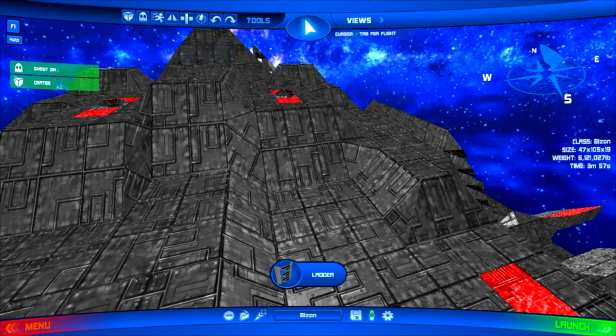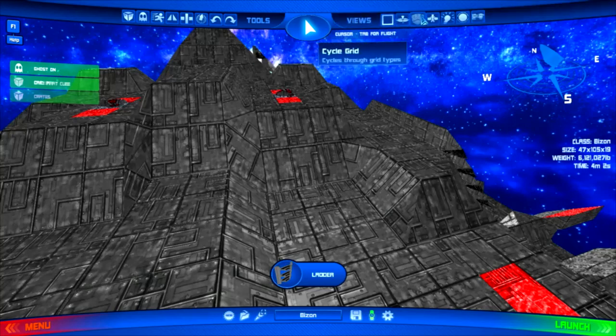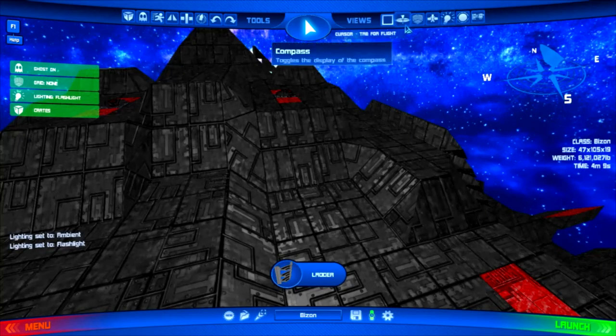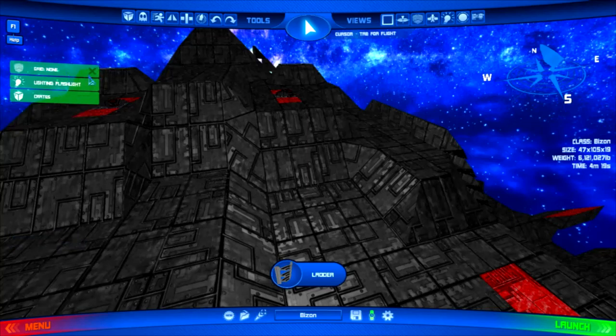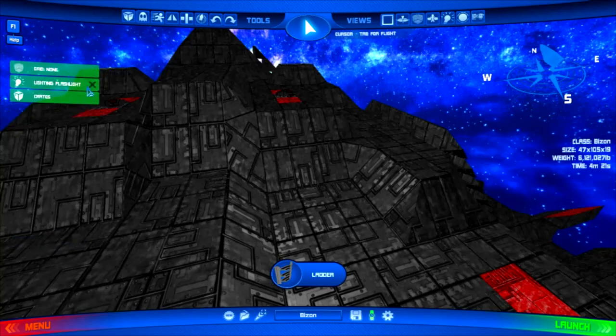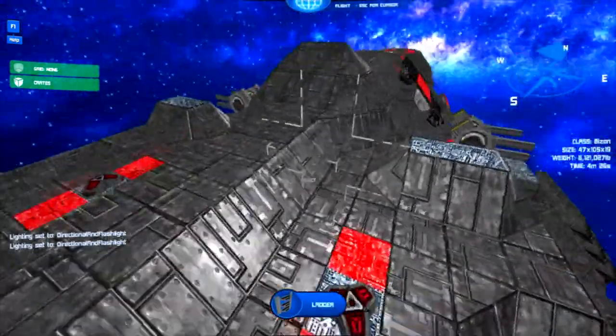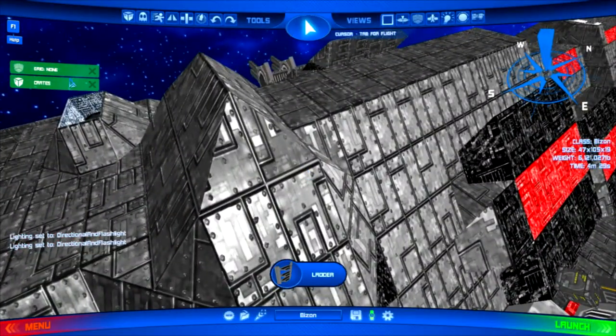Another thing we've added is toggles. The whole point with this is — if you screw around with the settings, like you turn on grid and something you don't want, or you change the lighting to something really weird and don't know how to get it back — these status toggle bar thingies, when you close out or press the little X, will turn off whatever that last thing was. So I'm going to turn off the lighting flashlight — and it reverted back to the default.